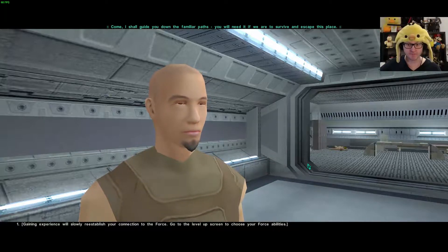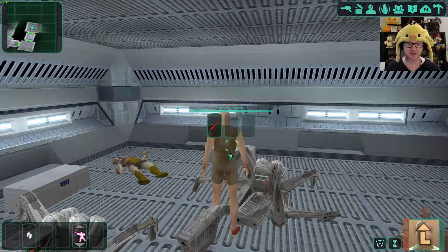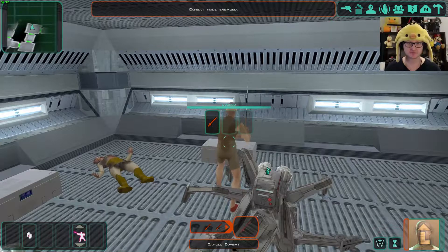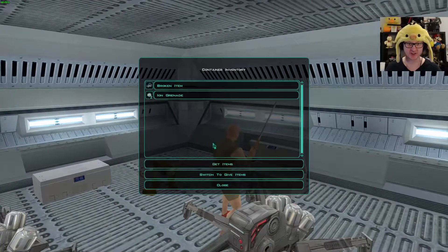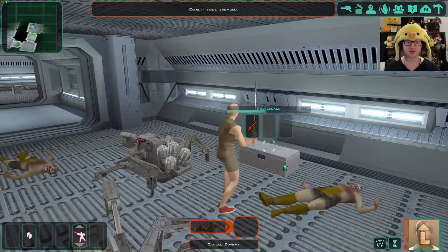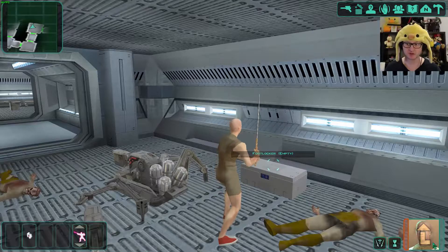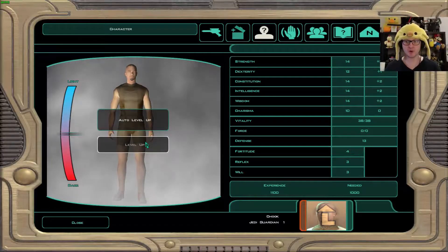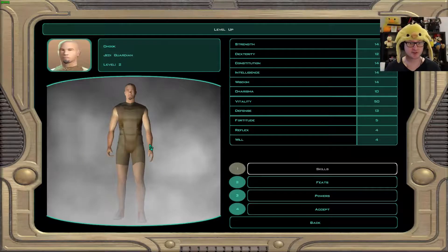We just one-shot him. Broken item and two more ion grenades. Ion grenades must be really good against droids — I'm pretty sure ion is good against mechanical stuff. Two med packs and a stealth field generator as well. Let's level up. You can auto level up or manually level up — we'll probably do manual. We may auto level up companions otherwise it's going to take forever. We'll see who we get, but we'll level up manually for now.